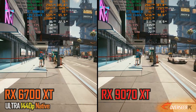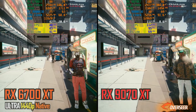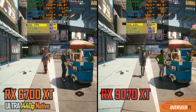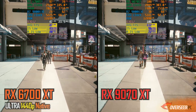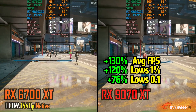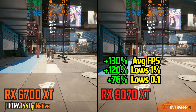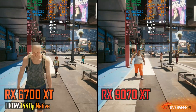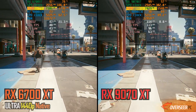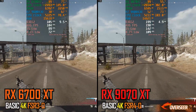Next up is Cyberpunk 2077, 1440p native ultra settings. Look at that — 100 FPS on our RX-9070 XT and only a measly 40 FPS on our RX-6700 XT. That's over 100% gains right there. This one's pretty obvious on why you should upgrade to the RX-9070 XT if you're considering it. In terms of VRAM usage, we're only using about 7GB of VRAM at 1440p ultra — we'll have to monitor this later when we go to 4K.